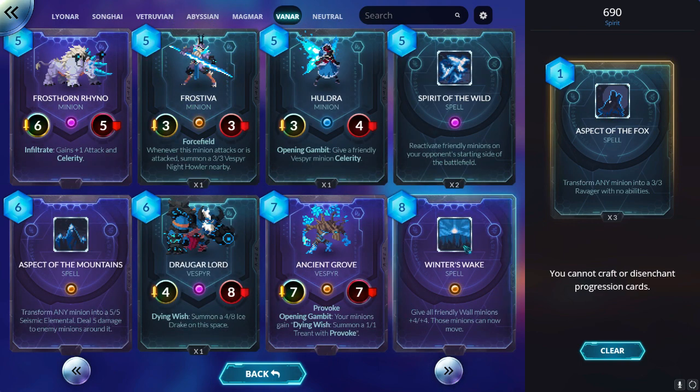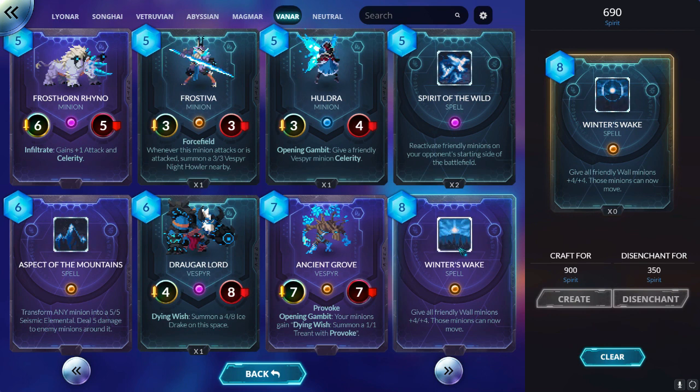The extra card is Winter's Wake — give all your wall minions +4/+4 and they can now move. This is the ultimate combo: play Grand Master Embla and follow the next turn with Winter's Wake, and that is most likely going to kill the enemy general. But the problem is both of them cost 8 mana, which means you cannot put too many copies of them in the same deck because you will have a large number of high-cost minions.